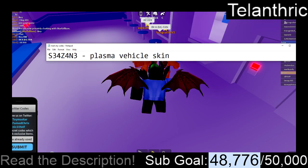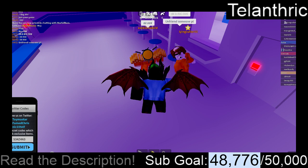The next code is S34Z4N3, and that's going to give the Plasma Vehicle Skin.